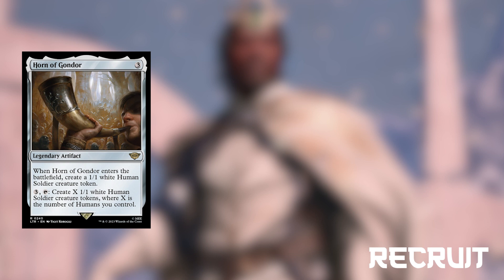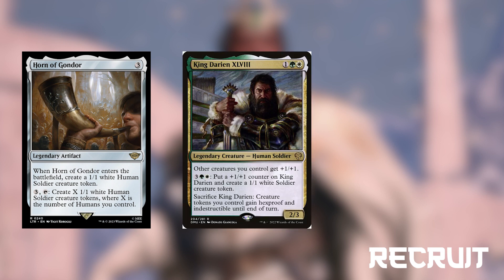Horn of Gondor is an artifact for 3 that creates a human soldier when it enters the battlefield. We can then pay 3 and tap it to create X 1-1 human soldiers where X is the number of humans we control — essentially doubling our humans. King Darien is a 2-3 human soldier for 1 green-white that gives our other creatures plus 1-1, and if we pay 3 green-white we can put a 1-1 counter on him and create a soldier. Then if we sacrifice him, creature tokens we control become indestructible — another great way to prevent board wipes when we have tons of 1-1 soldiers on the board.